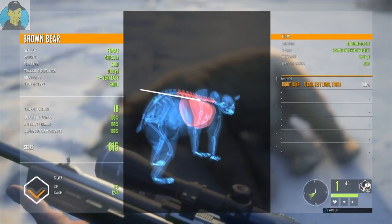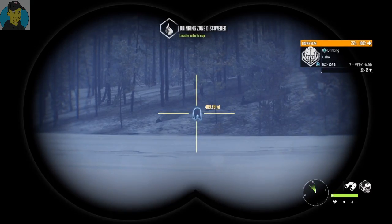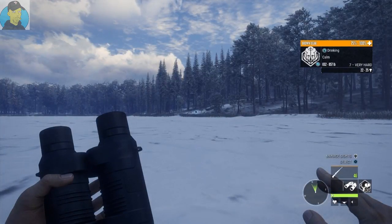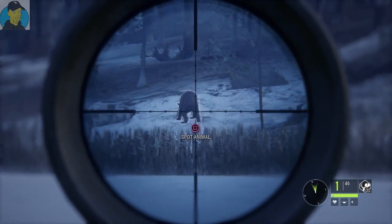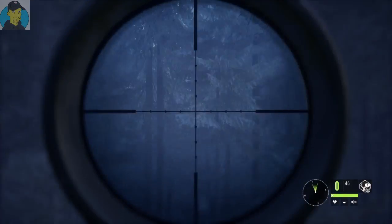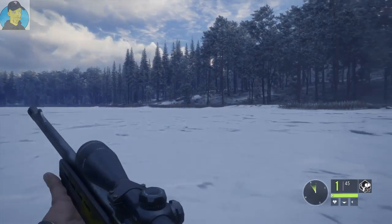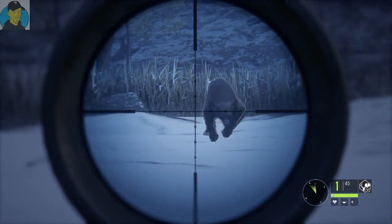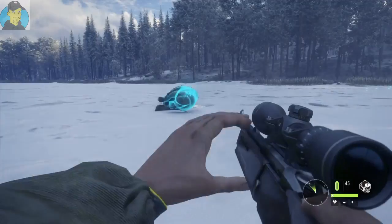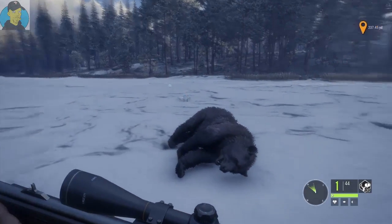We've got a seven, very hard — a nice-size brown bear in front of us. About 150 yards away. I'm going to take the shot from here since the wind's going that way — don't want to risk spooking her. We definitely hit him and he's pissed, coming toward us. He's still running at us — come on, drop. I've got no choice but to put another round in. That just killed my integrity bonus, but I really didn't have a choice there.